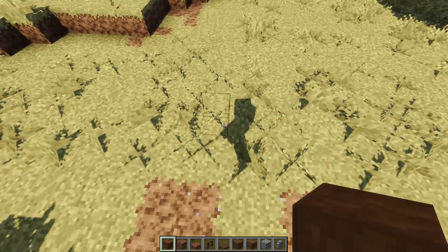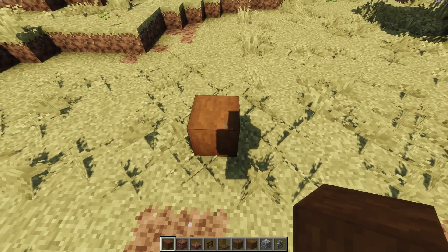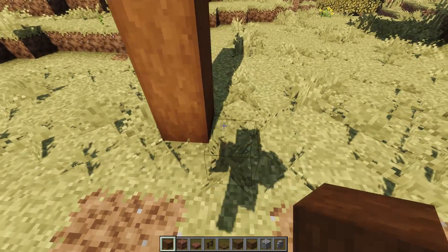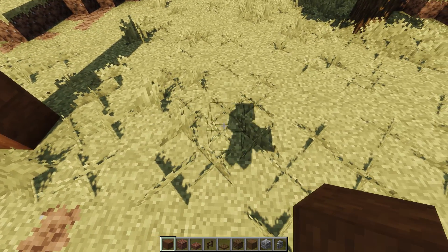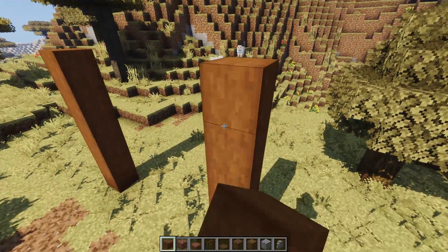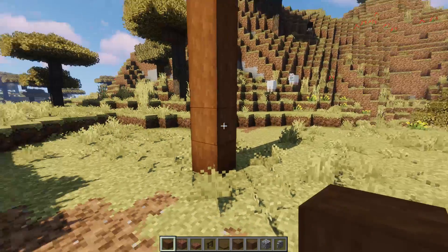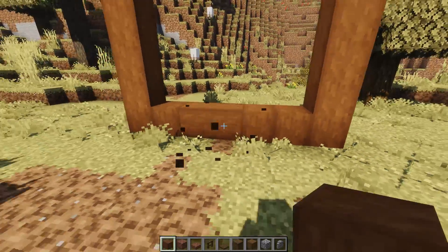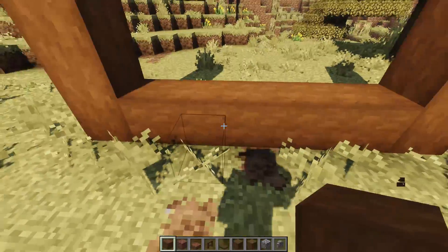I'm using stripped acacia as our main foundation block. I'm going to place one here and go up one, two, three, four, five. Then leave a space of one, two, three, four, five and place another one - so it's technically seven long. We go up again by five, then do a facade first. I'm going to do a little cross beam going side to side right in front.